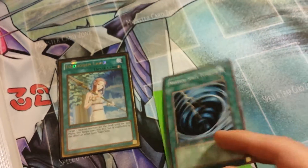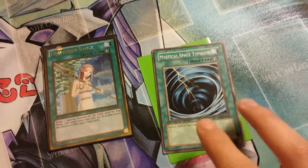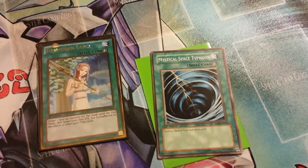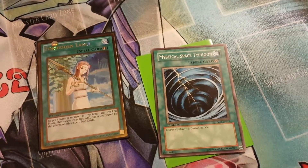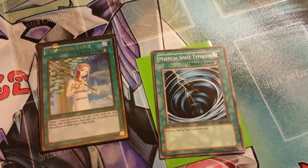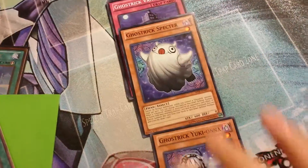That's it — first ed MST. He'll be sending me a bunch of Ghost Trick stuff, like a Ghost Trick Mary, some Jack Frost, and one of the Exceeds — I forgot which one. A couple of things because I am building the deck. So far this is all I got.